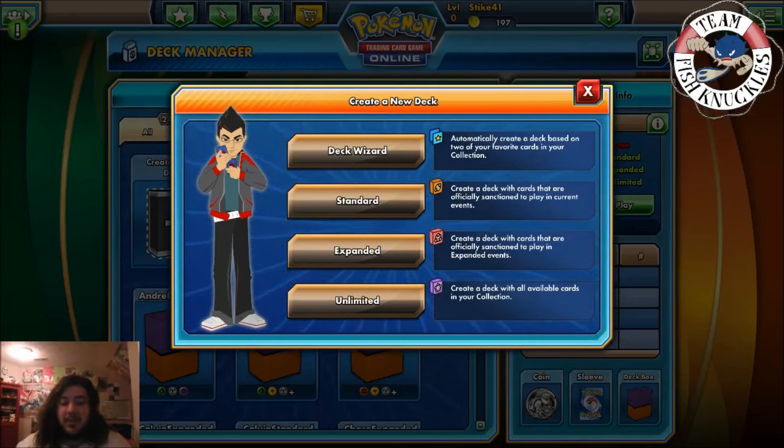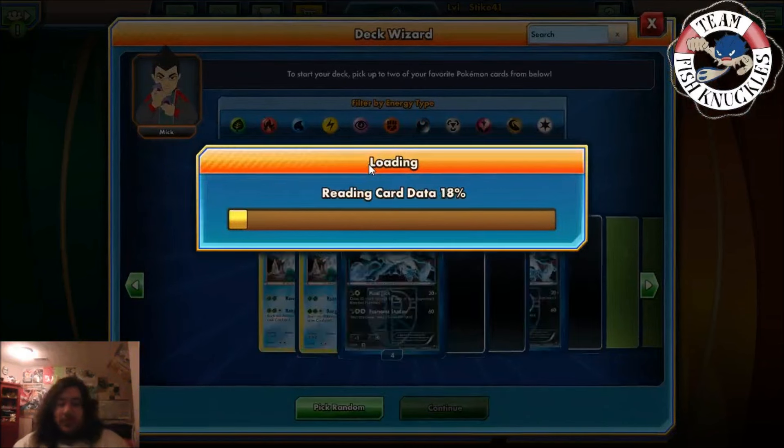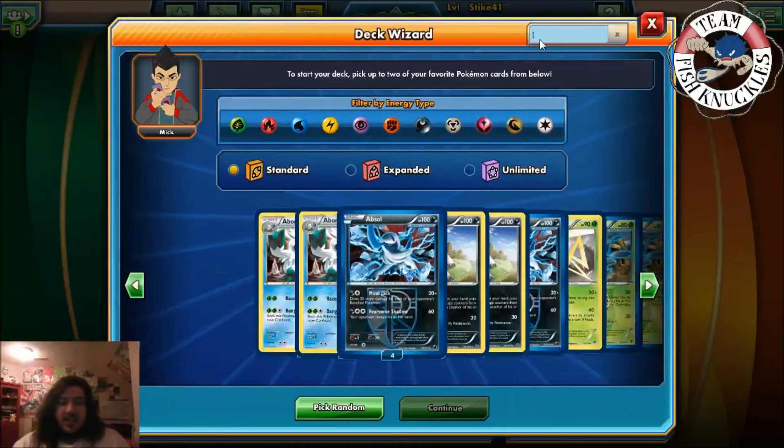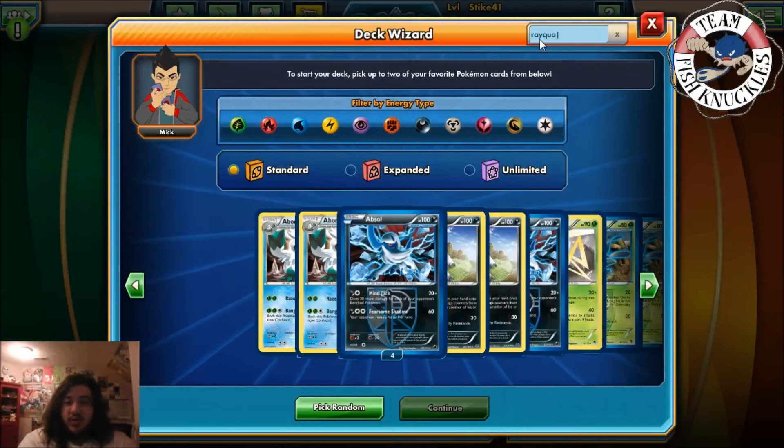Welcome back to Team Fish Knuckles' YouTube channel. We're staring at the Create a New Deck screen, and I thought why not start doing Deck Wizard Wednesday, since Hookah got his job at Pokemon and can't really make YouTube videos anymore. So let's have some fun with Deck Wizard and do one of the most hyped cards in Roaring Skies — let's type in some good old Rayquaza.